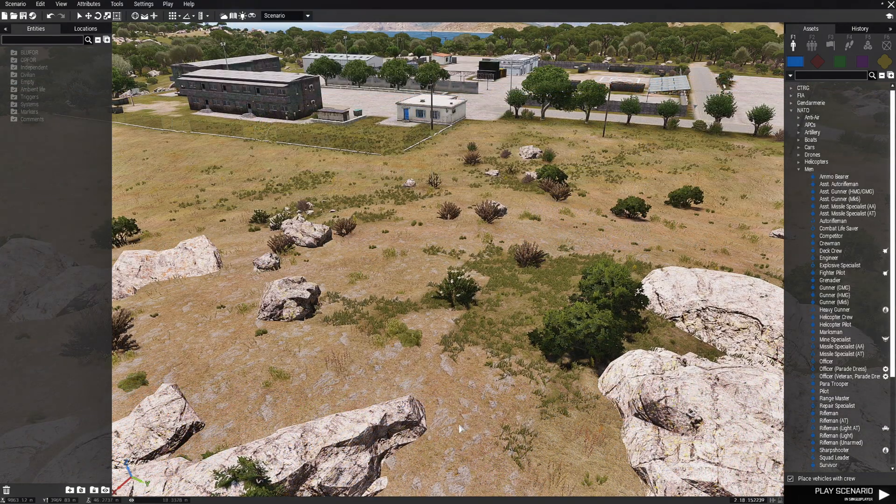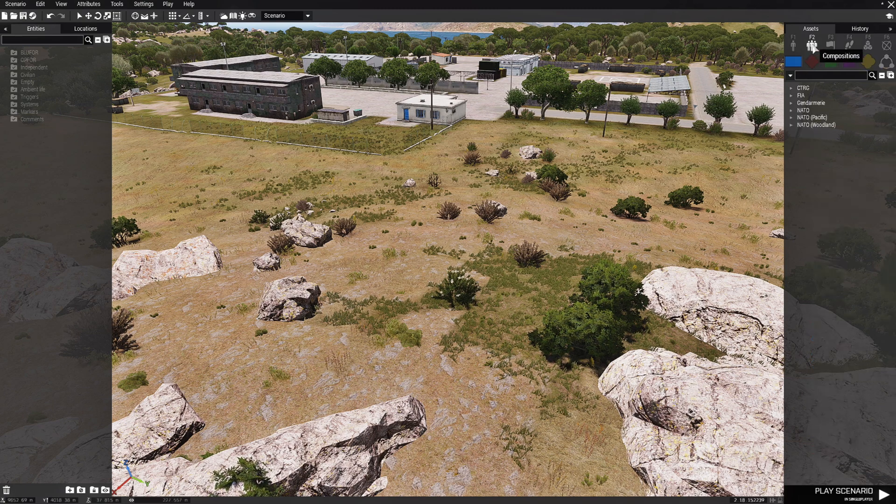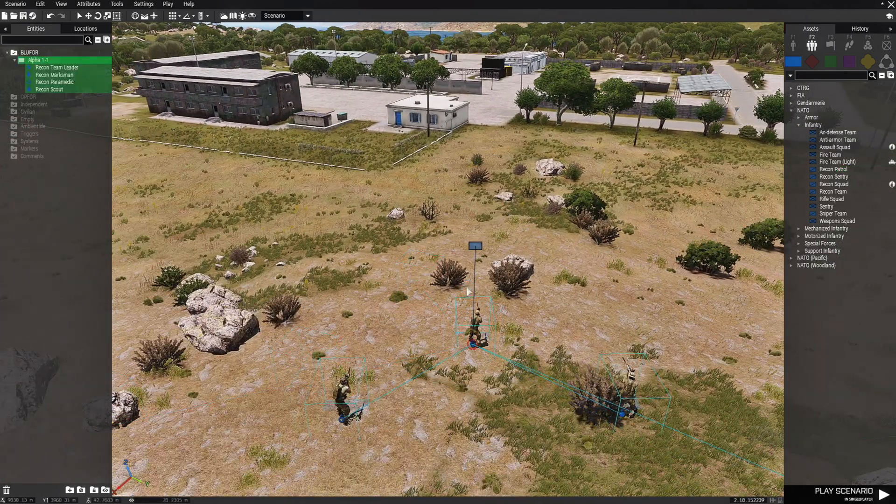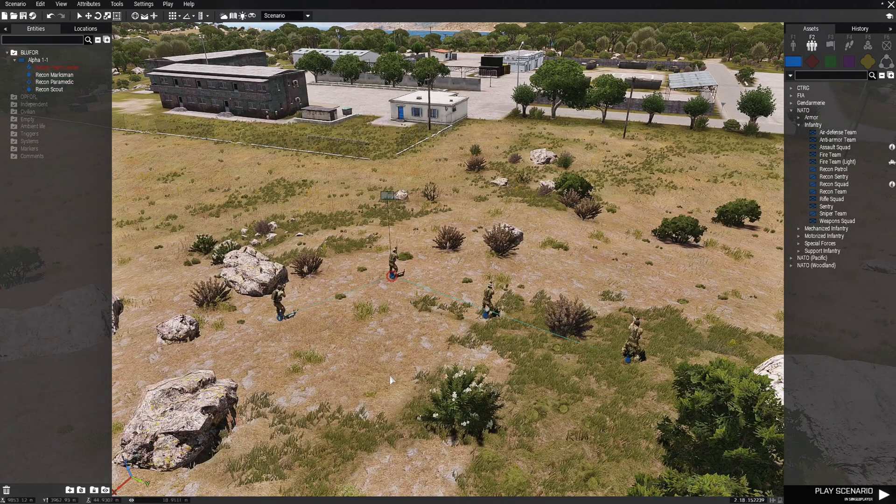We're going to build this little mission and start off with the player, who's going to be blue four. We're going to go to F2 groups, then down to NATO and to infantry, and we're going to place down a recon patrol right about here. Make them face this direction. That sets up our player.